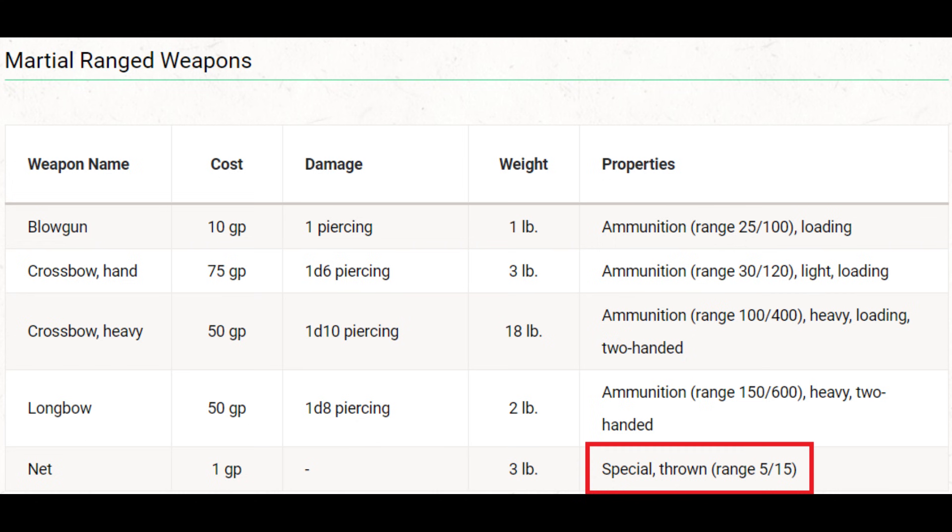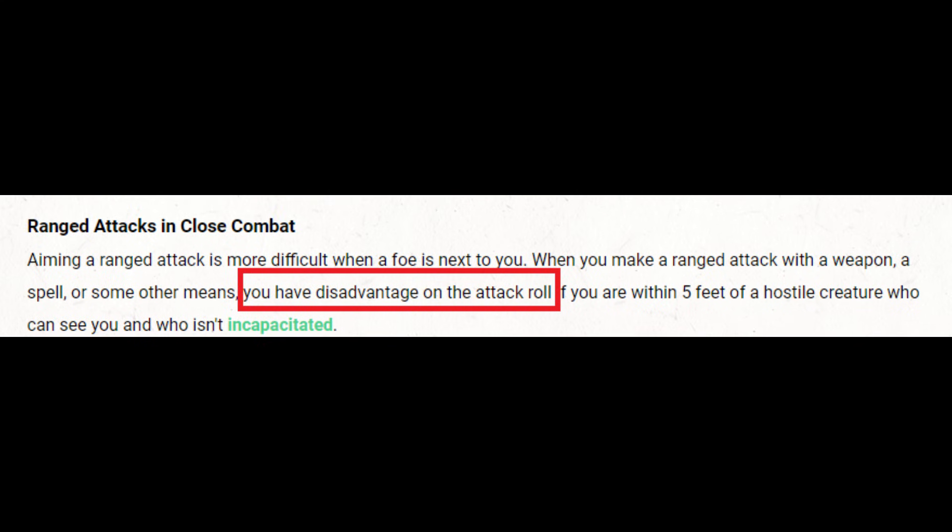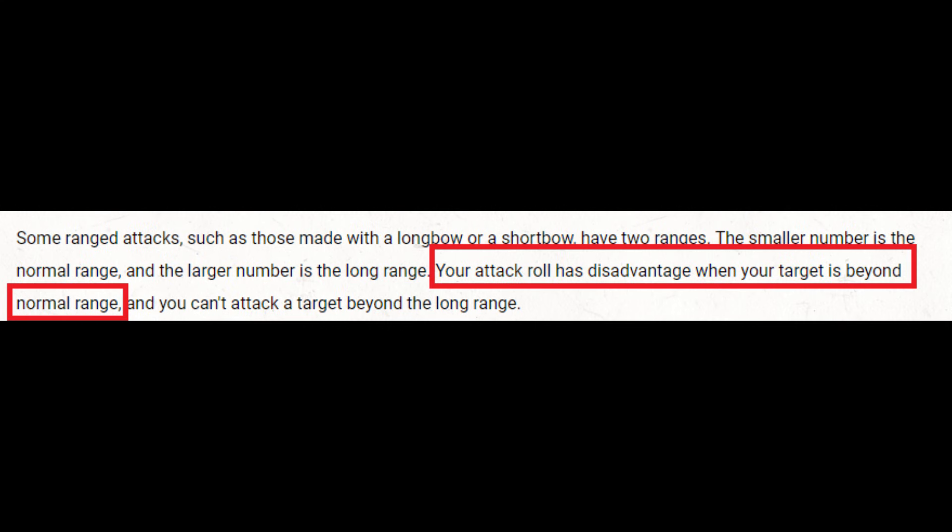The next issue comes into play with range, and this is a huge issue — probably the reason why we don't see a lot of nets. Because if we're within 5 feet of an enemy and make a ranged attack, and a net is always considered a ranged attack because it's a ranged weapon, that attack has disadvantage if we're within 5 feet. And our short-range limit is 5 feet, which means with a net we have disadvantage due to using a ranged weapon next to an enemy if within 5 feet, and disadvantage due to range if we're more than 5 feet. So we always have disadvantage on the attack roll.